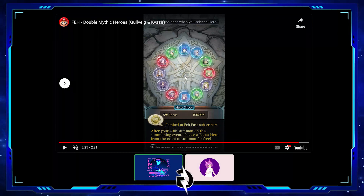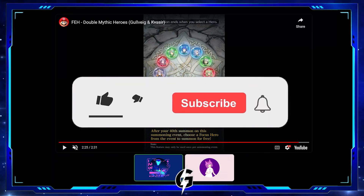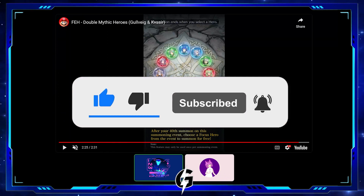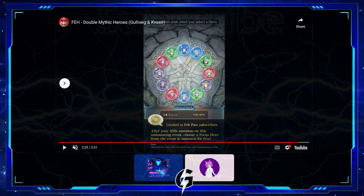Kvasir can nuke really hard as well — similar to Legendary Veronica. Absolutely summon on this banner, and if you're out of orbs there are Black Friday packs available right now. Let me know in the comments what you think of Gullveig and Kvasir — are you going to spend orbs on this banner? Like, share, and subscribe if you want to see more of these videos. That's your boy the G-Flash signing out!